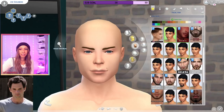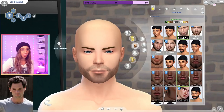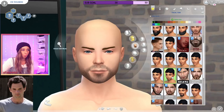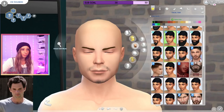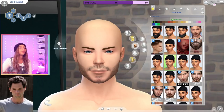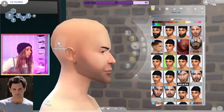I'm going to put his facial hair on — it's like this, or is it lighter? You know what would be so cool to have in this game? A freaking opacity slider for facial hair. Holy cow, wouldn't that be dope?